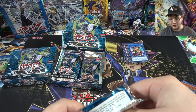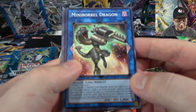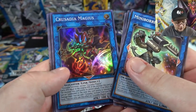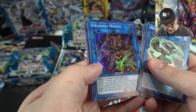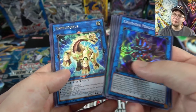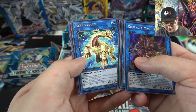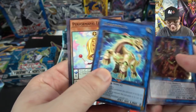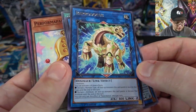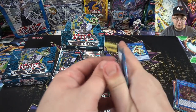They're making us work for these link cards, and I still wonder if we're ever going to get Needlefiber too. We have Crusadia Magus — I hadn't gotten this card yet, it's an archetype I want to try out. And Reprodocus — I think it's actually pretty decent, it'll work with anything Dinosaurs.